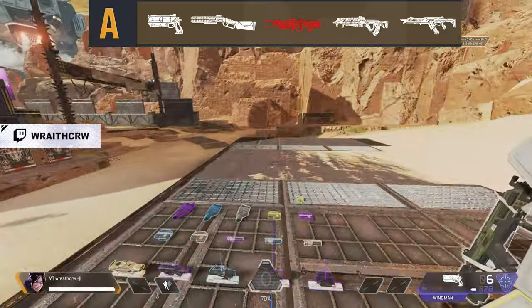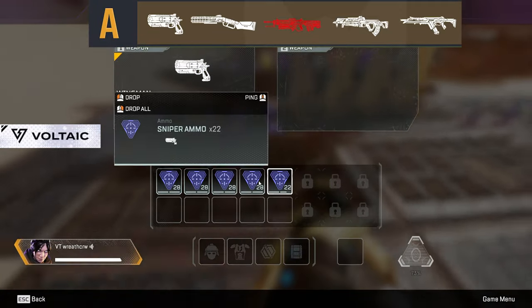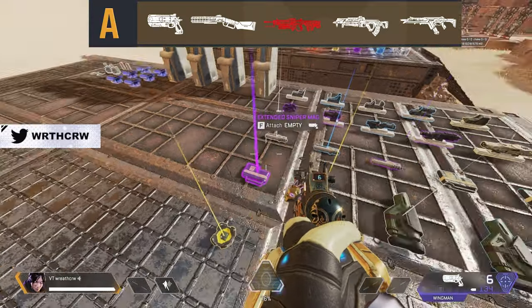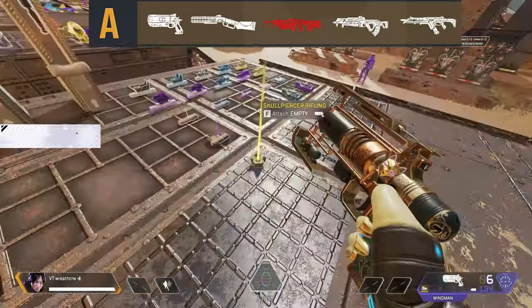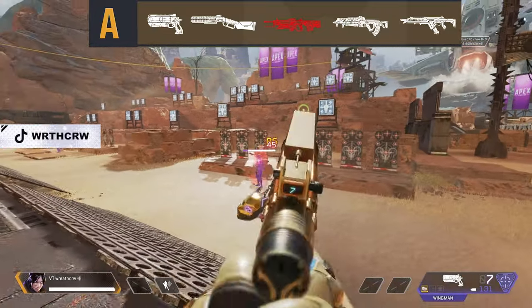So why is the Wingman no longer in S-tier? The Wingman suffers in ammo efficiency — you can't carry a ton of ammo without sacrificing inventory slots. Additionally, sniper weapons and attachments are harder to find across the map, and the magazine is such a core component of the Wingman, almost doubling its base size when you get a purple rifle mag on it.